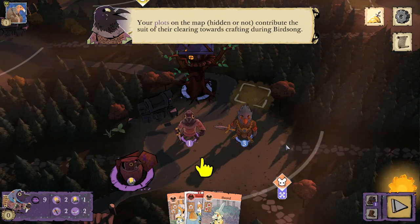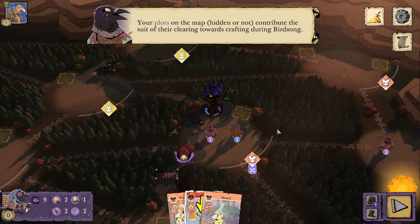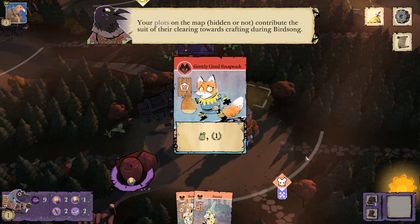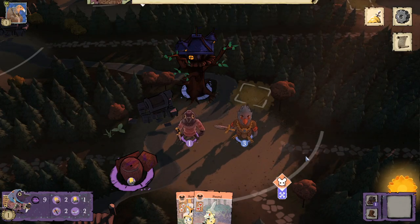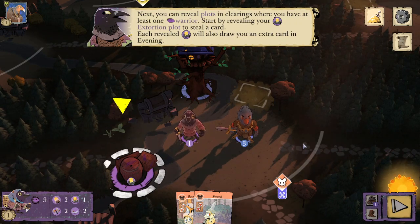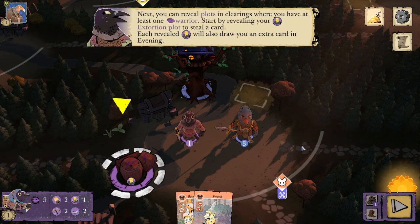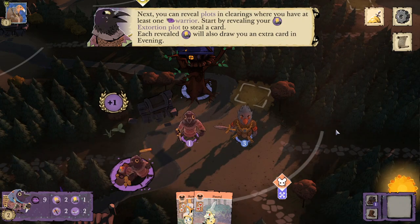There weren't any birds there, but they made it easy for us to extort them here since it's part of the tutorial. Your plots on the map, hidden or otherwise, contribute the suit of their clearing towards crafting during Birdsong. So because we have one mouse plot, we can use it to craft this mouse bag or this fox-suited bag that costs one mouse crafting. Next, you can reveal plots in your clearings where you have at least one Corvid Warrior — you do need at least one Corvid Warrior in the clearing to flip the plot.